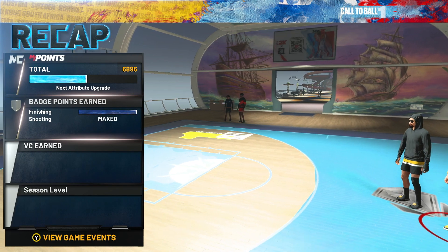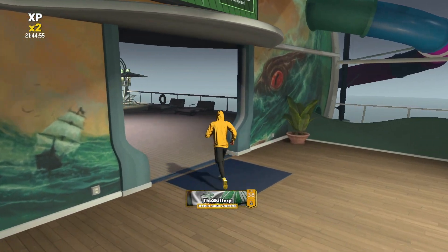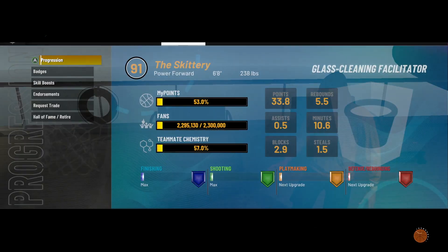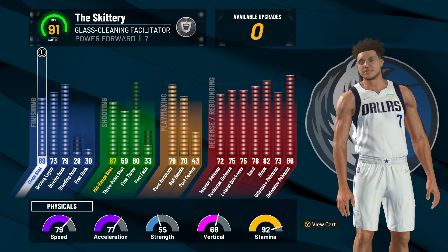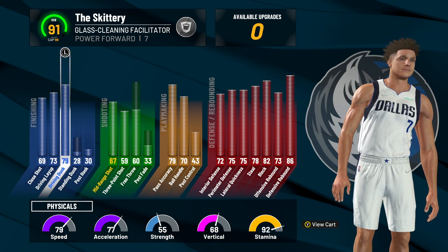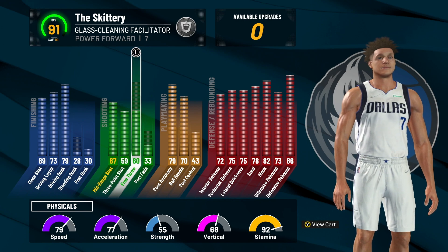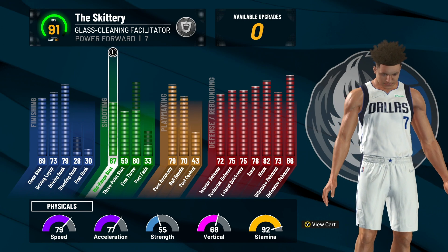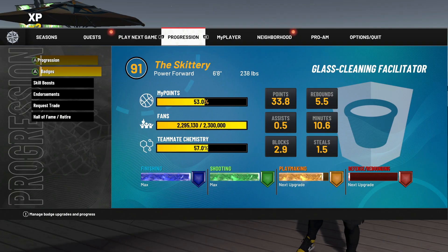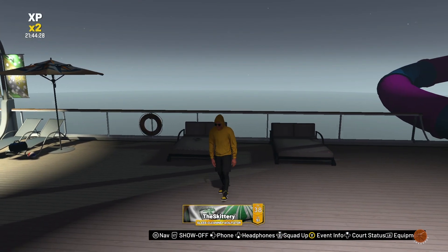Let's get into a quick outro. Thank you for watching the video. The glass facilitator is dangerous out here with this 70 ball handle and a 59 three-pointer — as you clearly saw with that 43% contested three. Look at this build: at 99 OVR, think about all these stats going up plus four. The defense stats are going to be crazy. 63 three-pointer, 71 mid-range, 83 driving dunk — ridiculous. And the badges — I don't even have all the badges yet. Just wait until I get all my badges, this build is going to be ridiculous.